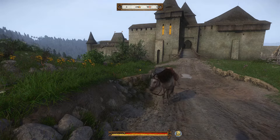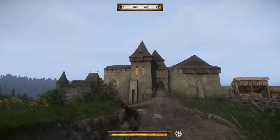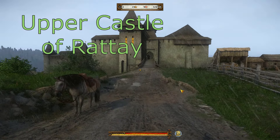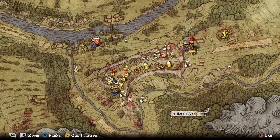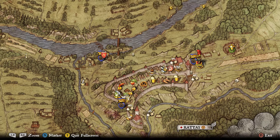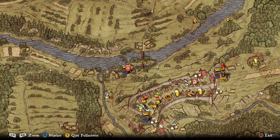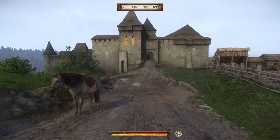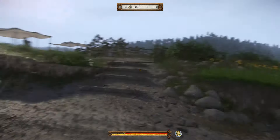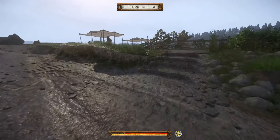Now I'm going to show you who teaches this technique. I'm right outside Ratay Castle. I'll show you on the map. As you can see, I'm at the back end — this is the front entrance right here. But if you go all the way to the back, right here on the map, you can see there's an inn or lodgings. Just cross the bridge and he'll be right over here.